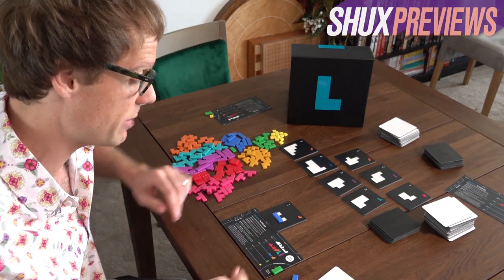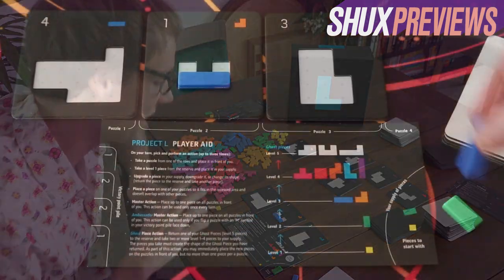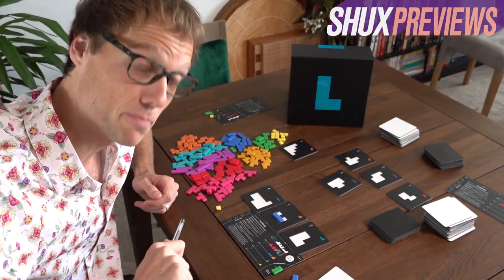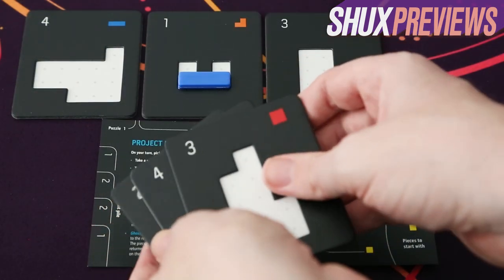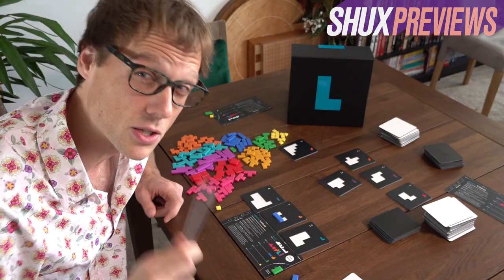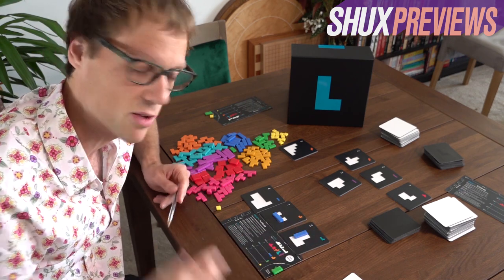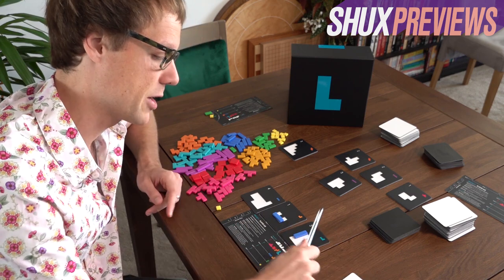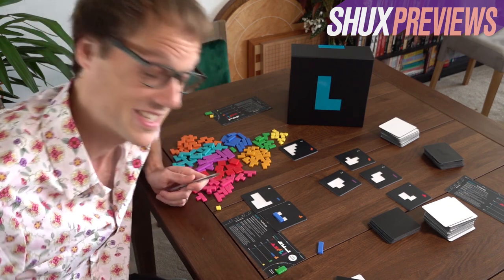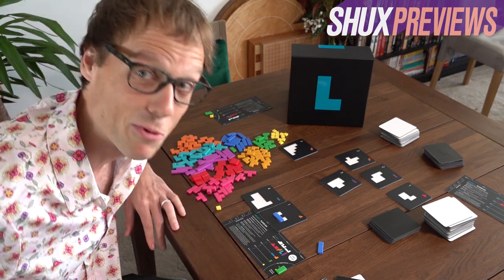Then you have something called finishing touches. If you were so close to finishing a card but didn't quite make it, any incomplete puzzles count as negative points. During finishing touches you can, at a cost of one victory point per shape, put any number of shapes into your incomplete puzzles — turning something that would be negative three points into positive three points. So that's Project L: super simple, super tactile, and very rewarding.